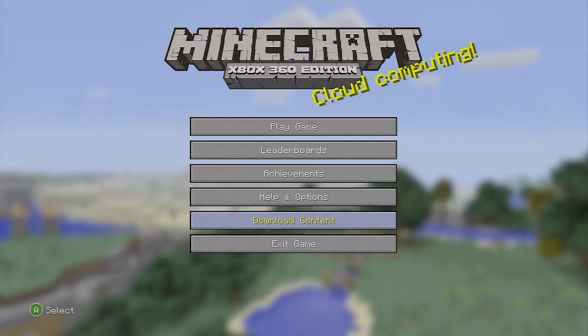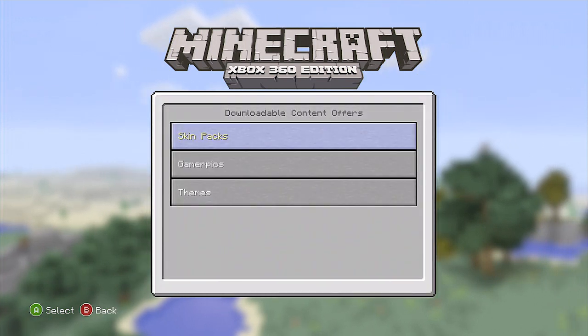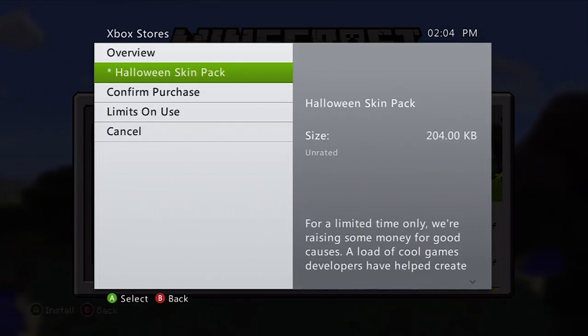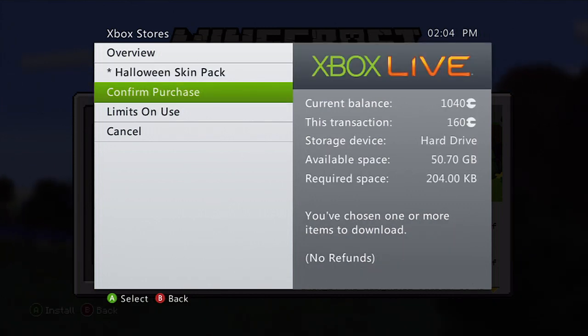Hello everyone and welcome to the Frog Squad. Today I'll be showing you how to get a cape. Now if you guys are familiar with capes, they go on your back and they're very special in Minecraft on PC — they're very rare and all the big massive YouTubers get them, but on here it's very easy to do.